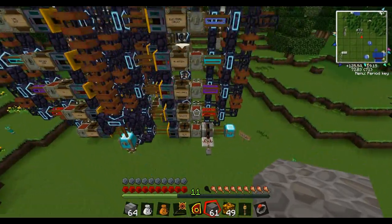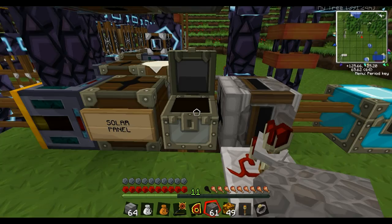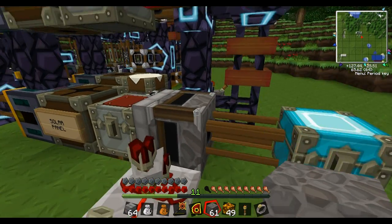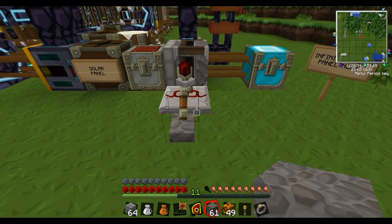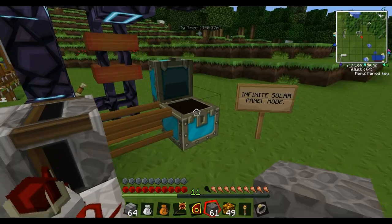I'll turn it on and give you a look. So this is where the solar panels go, and I just have this simple crappy timer set up here so that this pulls one solar panel out at a time, which makes it infinite as long as this chest has room.